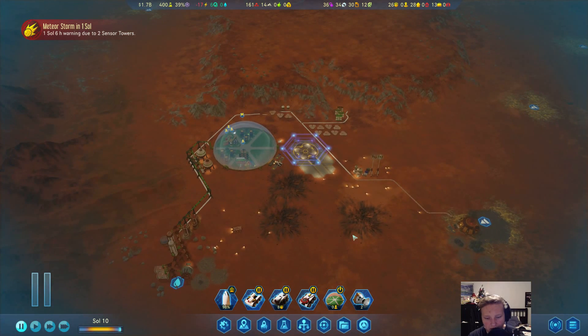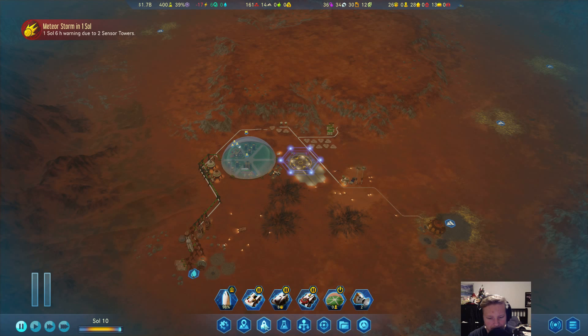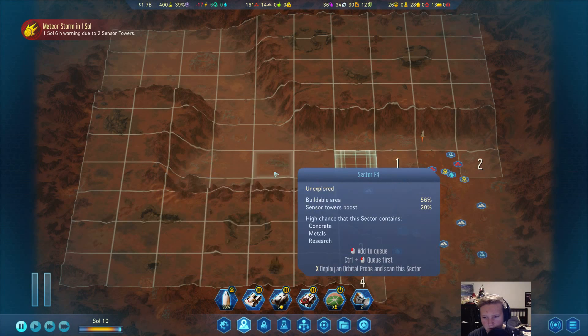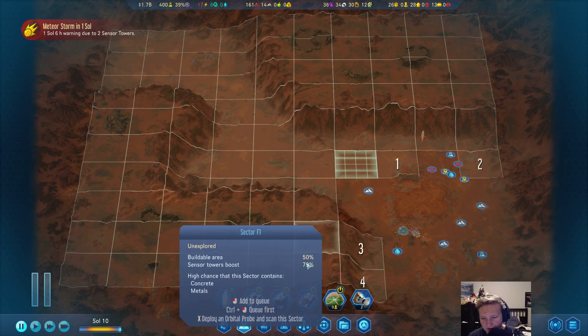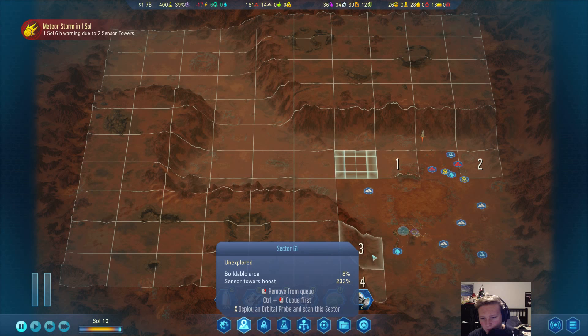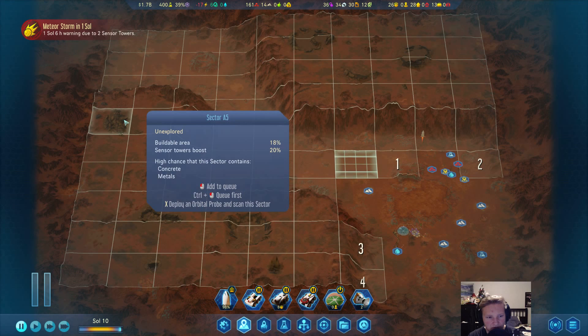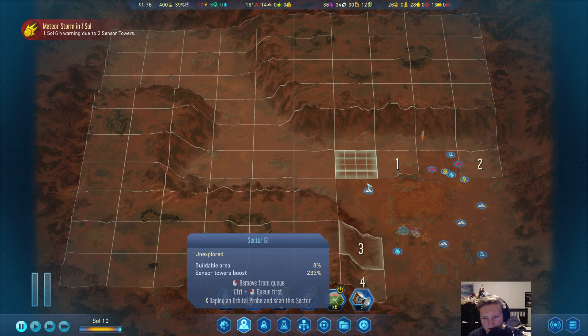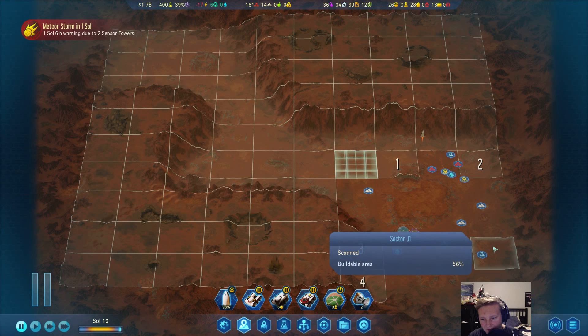We also got the orbital probe, so we can tap out here and check where we want to scan. I'm a little bit inclined to scan over here to see how we're going to make this work — bring a tunnel up here, which would be worth it if there's something actually up here. We do plan on expanding out this way and that way, but I also want to check out what's over here.